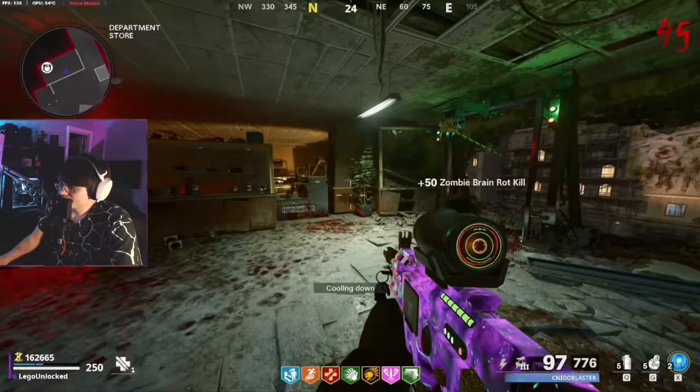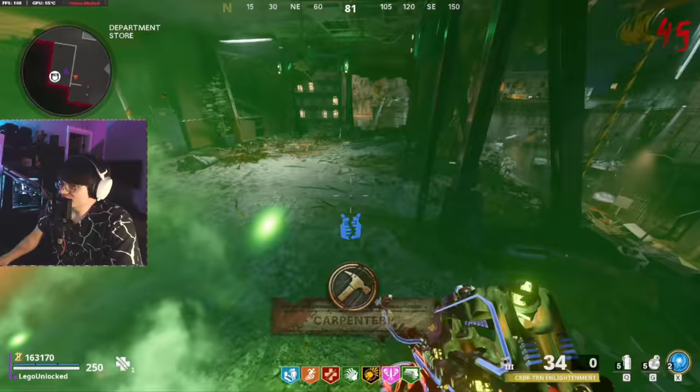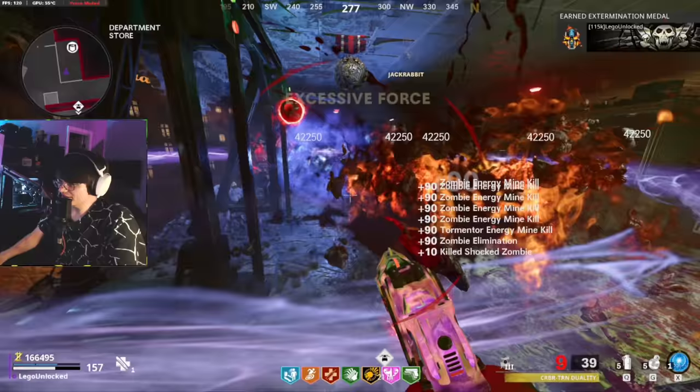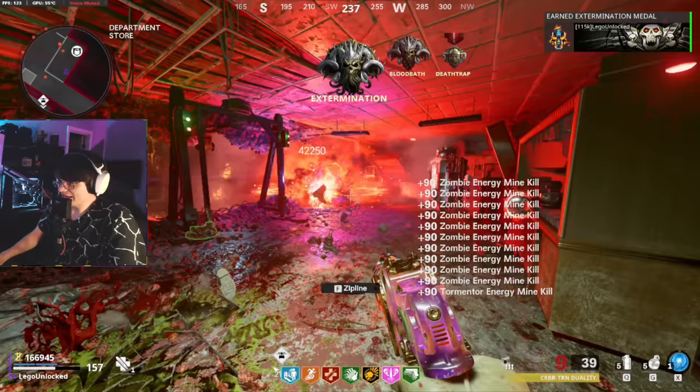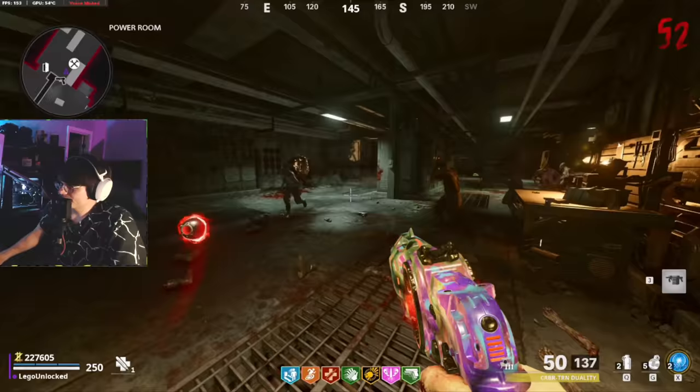That's not working. We will try the Wonder Fizz machine area - they do kind of all pile up in this one area and come through the doors, so if an area was going to be useful for it I could see this being it potentially. Towards the end of the round so we should probably wait. Two Energy Mines ready to go - throw it. I mean it killed all the zombies, but we could have also just shot them.